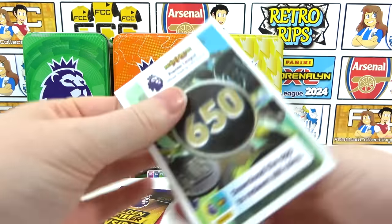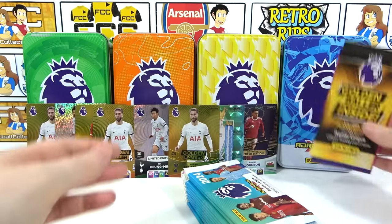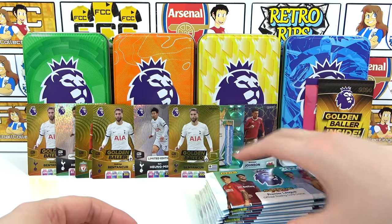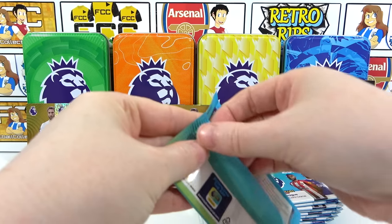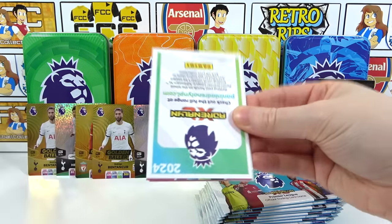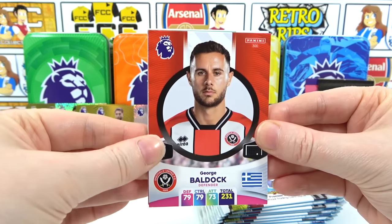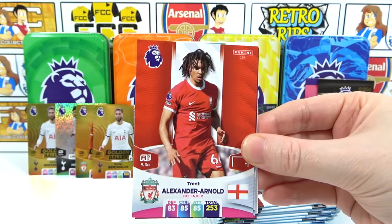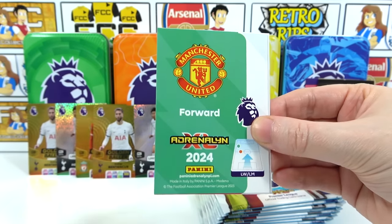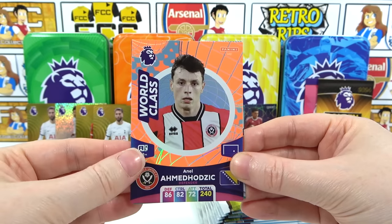Last tin — blue tin, and there's the final coin card. We need a golden baller in the wild and a signature to beat the yellow tin. Yellow tin is winning. Come on blue tin, just be nice. First pack: Bulldozer White, Trent, Denier, Phillips — there's the code. Insert is an Akmancovic.